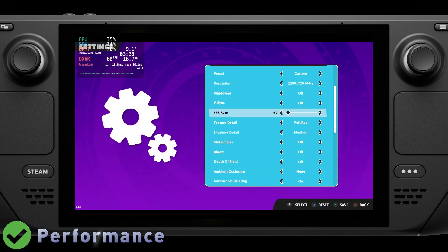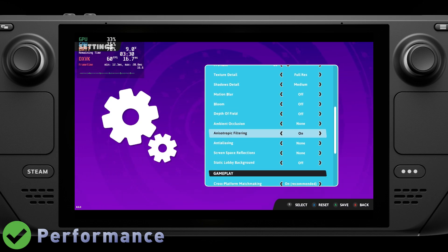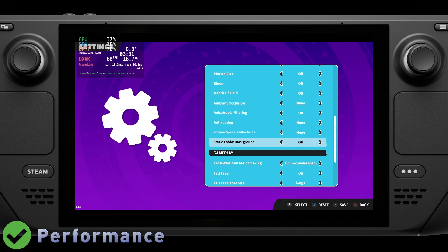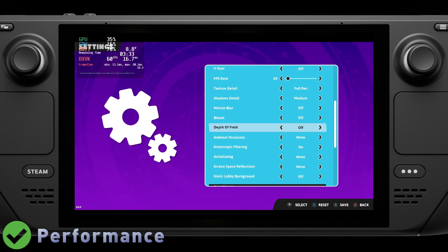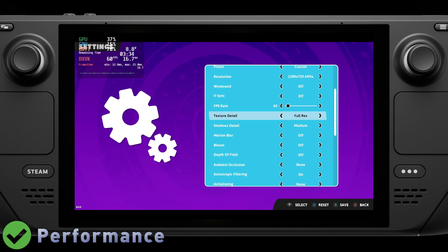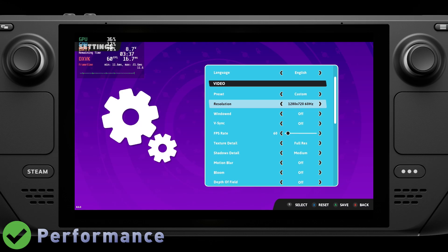For graphics settings, I went ahead and set everything to pretty much the bare minimum I could. This is because Fall Guys has a very simple art style, and on the Deck's small screen you really can't notice the difference between max settings and minimum settings. However, setting things to minimum will get you higher frame rates and better battery life, which is something that I immensely value.